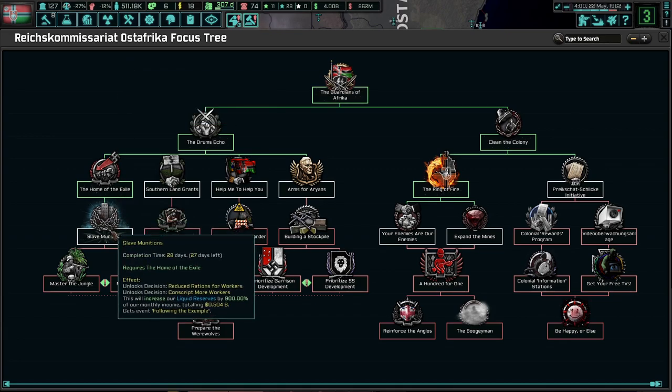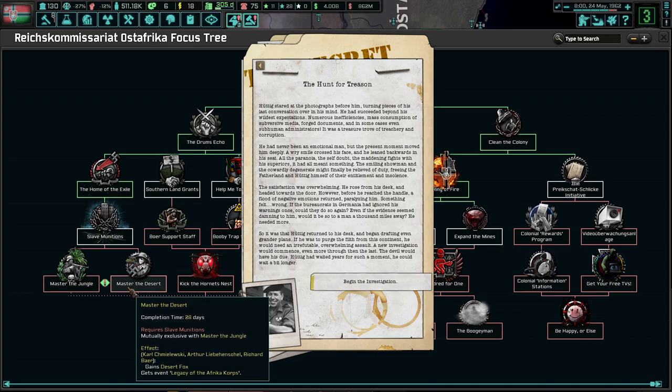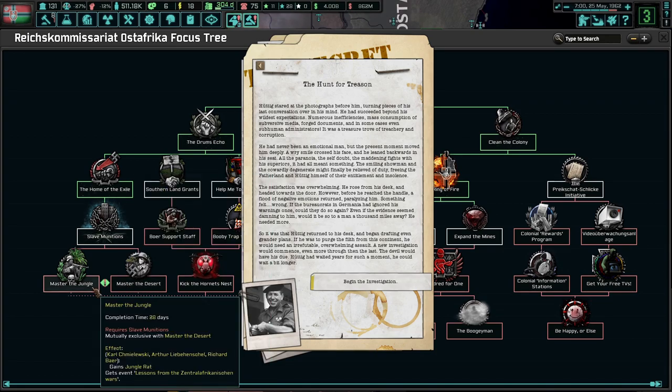Bears of a spark from the sacred fire - as we're doing, slave munitions now to get more money, which sounds really, really nice. Boards, general staff, support, master of the desert, master of the jungle. Hunt for treason.